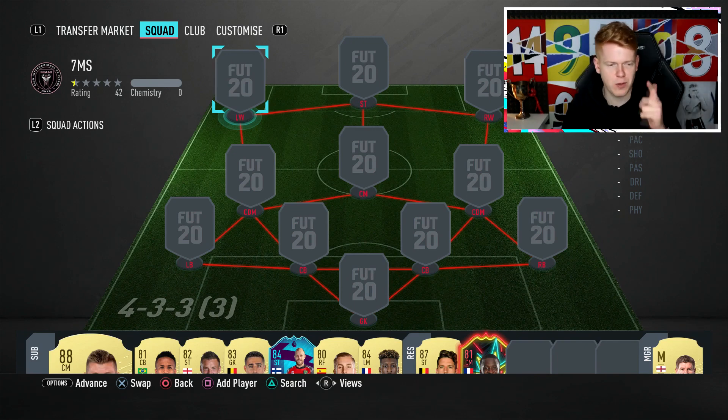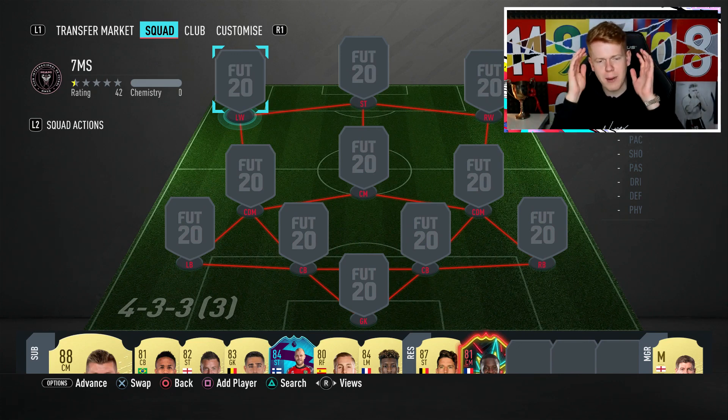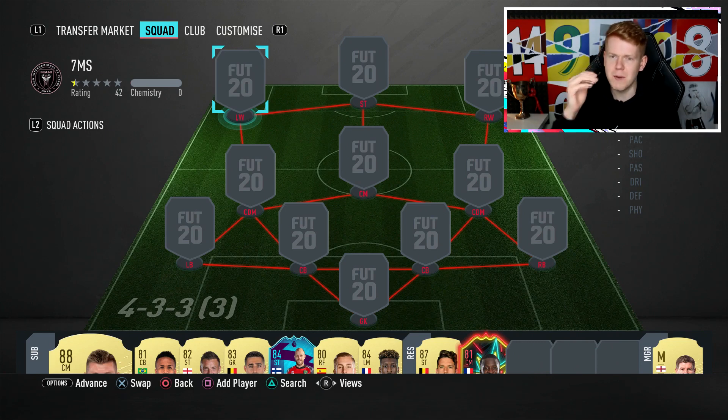Hopefully you guys will like the hybrid that I've built. It's four leagues. It's so close to being no links wasted as well, and a lot of you guys are wondering what no links wasted means. It's when you get a player on enough chemistry — like the minimum amount of chemistry, like a minimum nine chemistry.